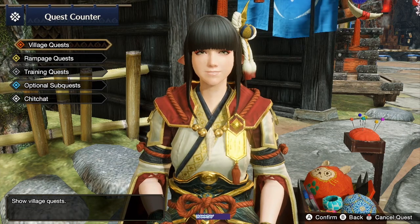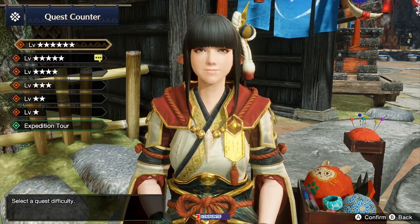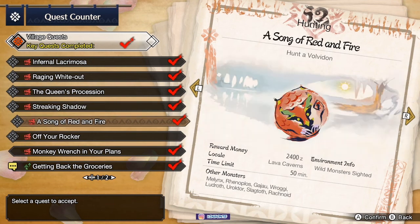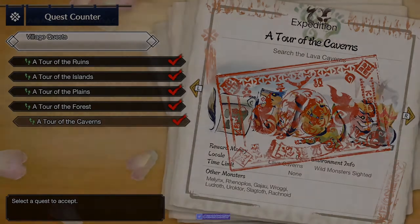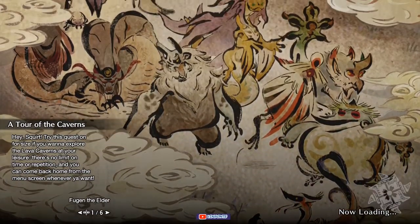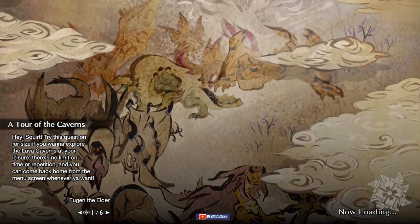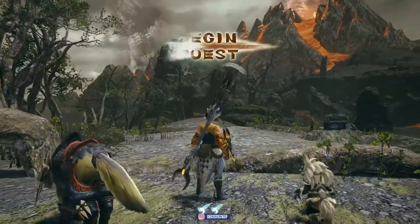Now we're gonna do the second level pike, where you need the beak — hopefully you got it on the first run. If not, go fight it again, because you also need eight parts of Akazom, any part, for the weapon. The last thing you need is the Firestone, and you go get that at the Lava Caverns. You can unlock that at four-star village or three-star hub. Once you get that, go on expedition to the Lava Caverns. This is one spot I always go to — it's pretty much guaranteed Firestone. I always seem to get one there every time I go.